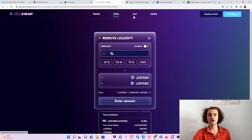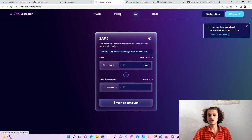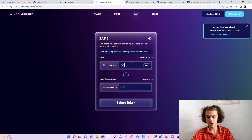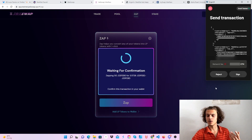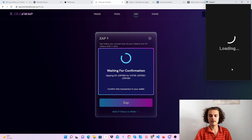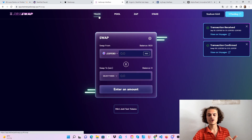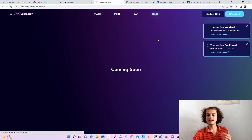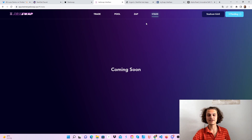Now, the ZEP function on Yedi Swap lets you convert any normal tokens to LP tokens. If you don't have enough in your liquidity pools and the stake function becomes available, you can choose some tokens and some LP tokens and ZEP them to LP tokens. When the stake function goes live, you can put them to stake and get normal tokens back. Trades work, pools work, you can add and remove liquidity, the ZEP feature works, and the stake feature isn't live yet — but do all those steps.